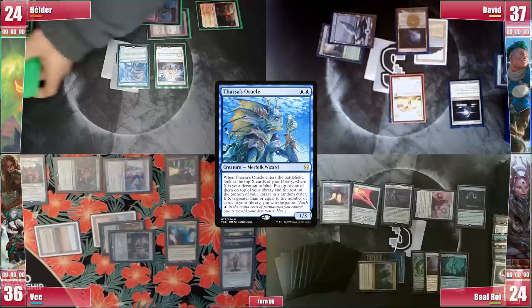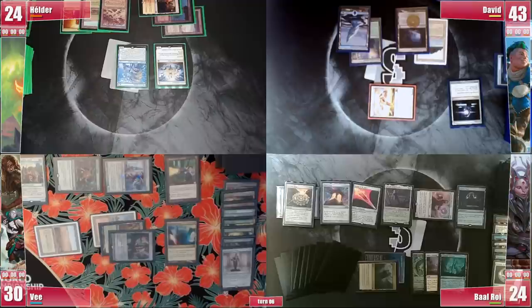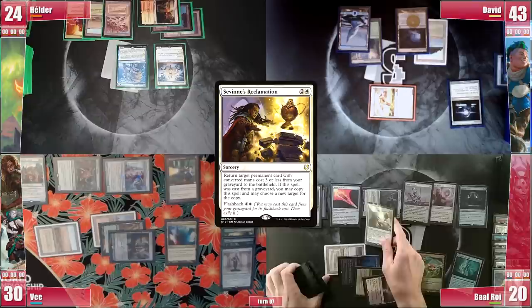David jumps straight into combat, attacking V for 6 in the air, hoping to at some point bring out V's Solitude and clear the way for his Kinnan. V takes it without a blink and David passes fully untapped. Baal's Crypt is helping drain his life total, so he plays a Tundra and activates Oswald, sacrificing the Mana Crypt and searching for his own Esper Sentinel. He then casts Teferi's Ageless Insight, targeting his Disciple of the Vault from the graveyard, returning it to play to slowly set up, and passes.